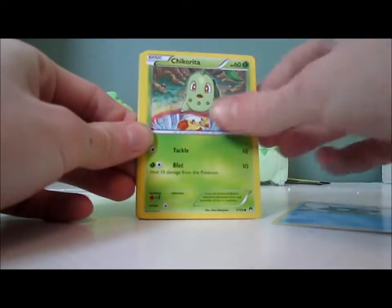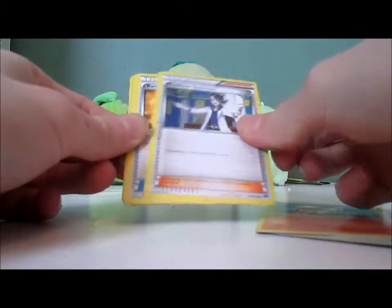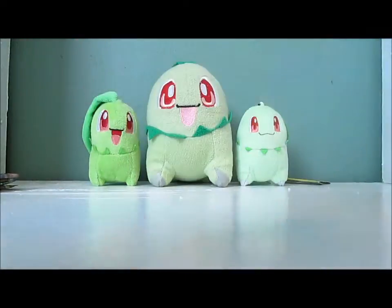We have Shellder, Chikorita, Froakie, Clefairy, Growlithe, Professor Sycamore, Bursting Balloon, Luxio, Skorupi Reverse, and Meowstic. Cool.